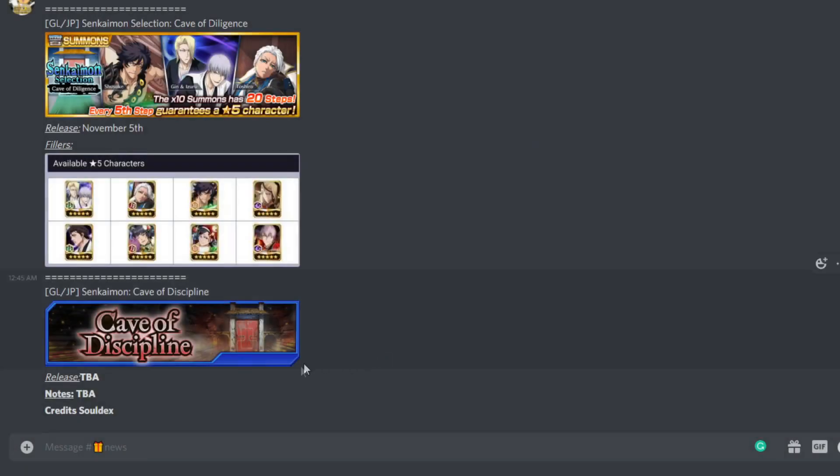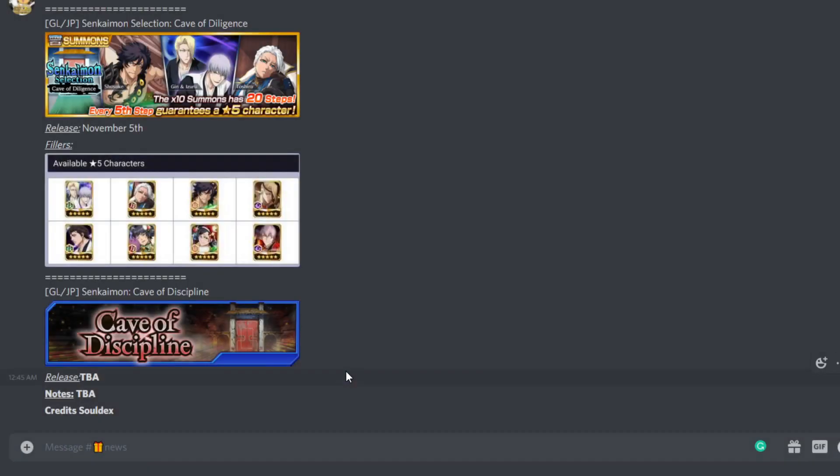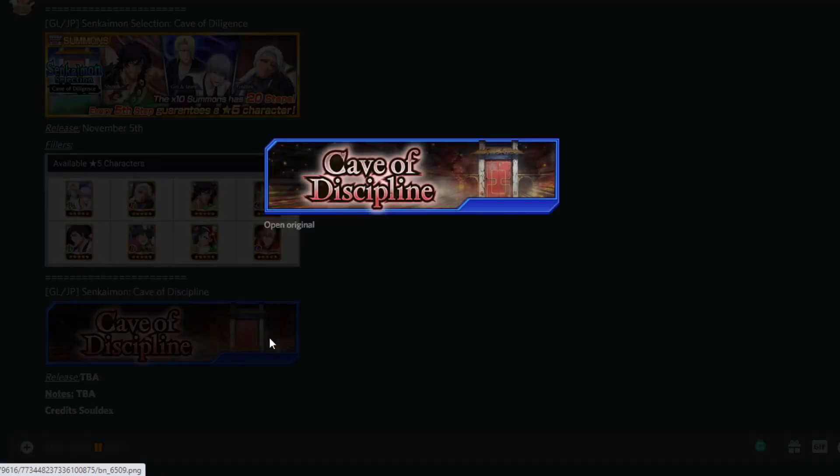We're also getting the Cave of Discipline, which is going to be the new mode that replaces the Path of Valor, I believe. We'll have to see how good it is, but I'm assuming we're going to get a new five-star ticket and a new pool of five-star characters in that ticket.